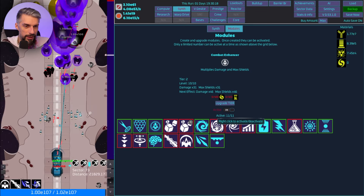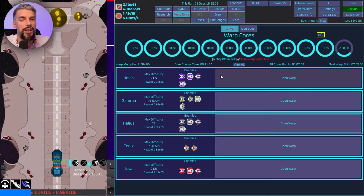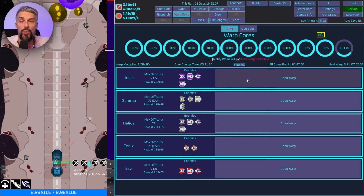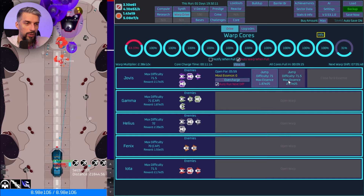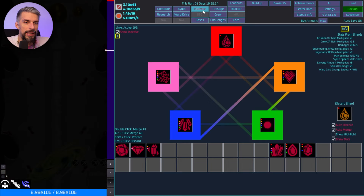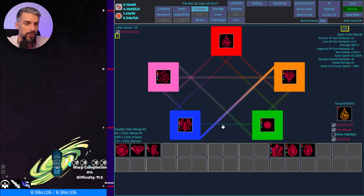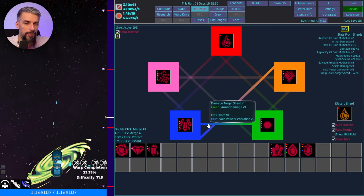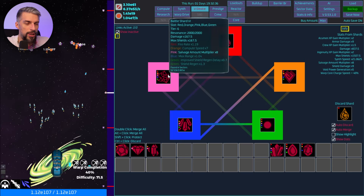We need to activate this module right here. Moreover, we should be able to push the warp further since we got much stronger. Let's open warp and jump in. We might want to switch to armor damage since these guys have armor. Void power generation should give us a bit of a boost.